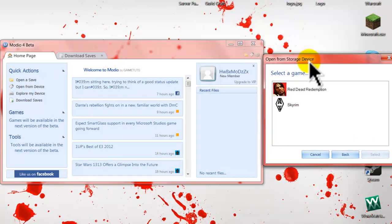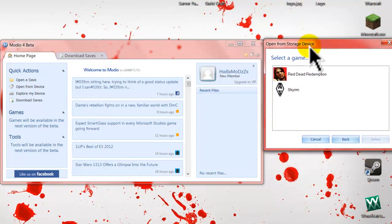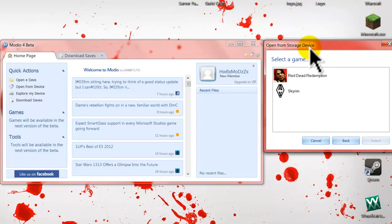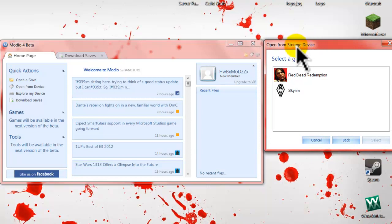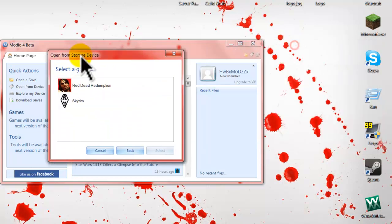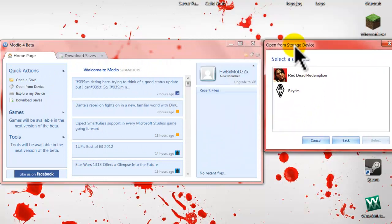I'm going to select a game. Now if you don't know how to put a save into your USB from your Xbox, it's quite easy. All you do is go to system settings, memory, go to hard drive or wherever you keep your saves, go into what game you want to mod, and transfer a save from your hard drive to your USB. Then you take your USB out of your Xbox, put it into your PC, and you should have a game in here. As you can see, I have Red Dead Redemption and Skyrim.